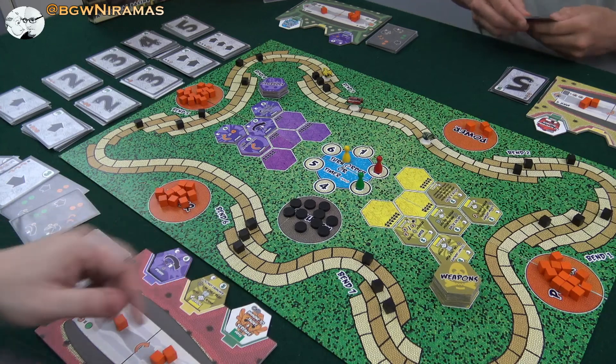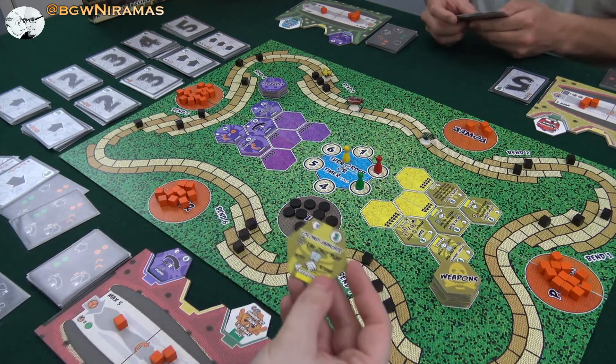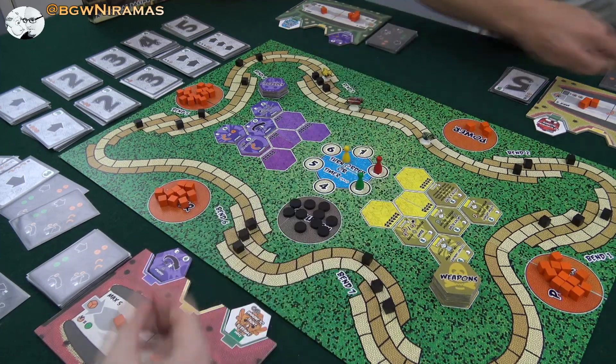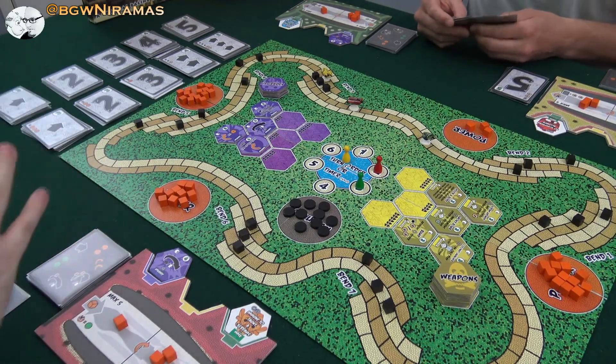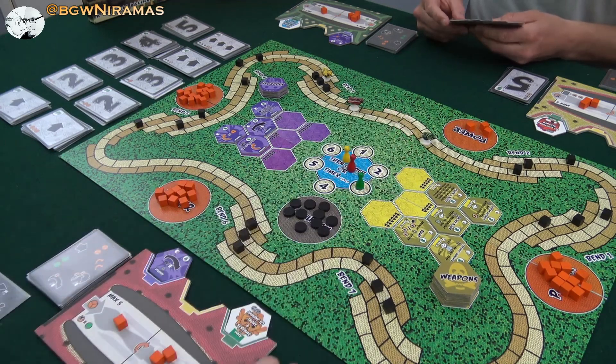I'm also going to throw out my coconut launcher at Matz. So I'll put this here so I know — you can only play two cards face-up now. But you can play three face-down. So that was my whole turn. I mark that I have done my turn, and now it is Draco's turn.